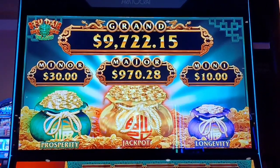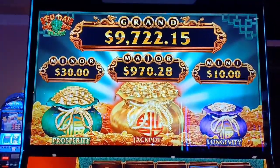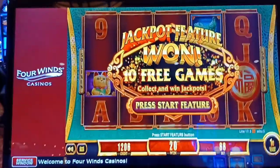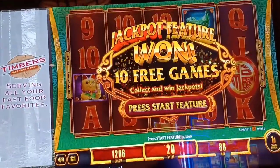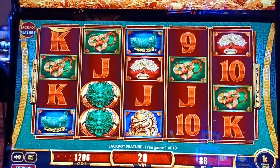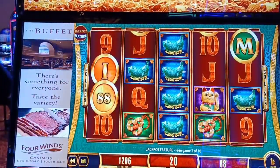Hi guys, I'm back! We just got the jackpot bag to blow, so we've got 10 free games. Here's what we're playing for: a nine thousand seven hundred and twenty two dollar grand, thirty dollar minor, nine hundred and seventy dollar major, and a ten dollar mini. The service window is going to pop back unless we're pressing the button. We need to get coins with letters and get something to line up. I for mini — 88 cents, and an F for major.